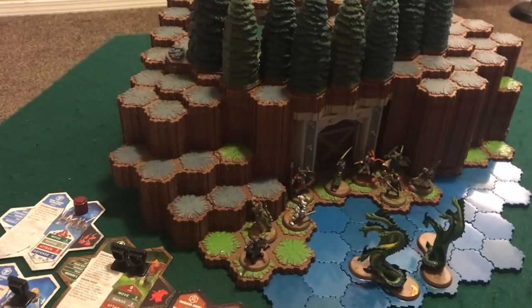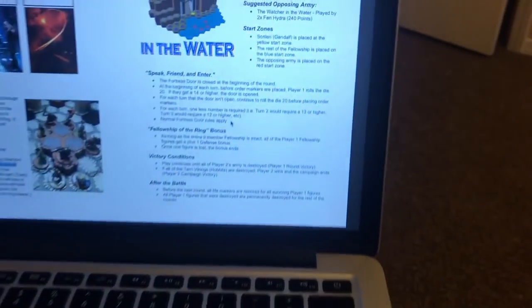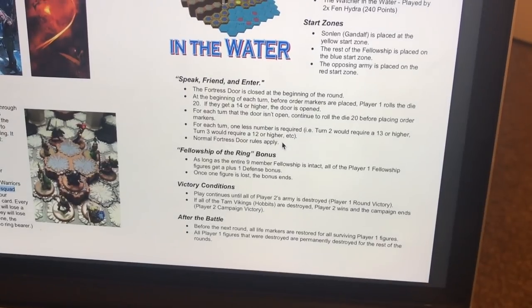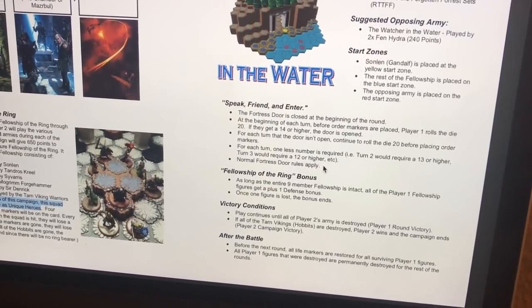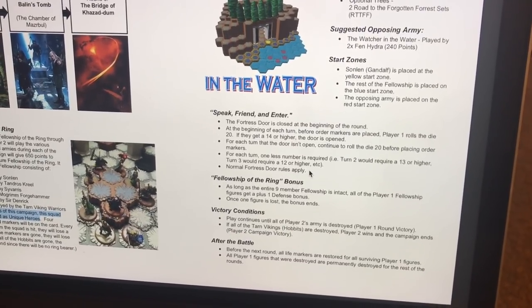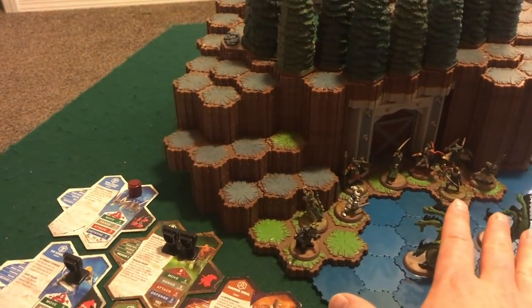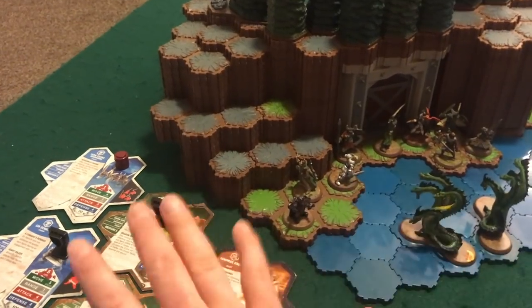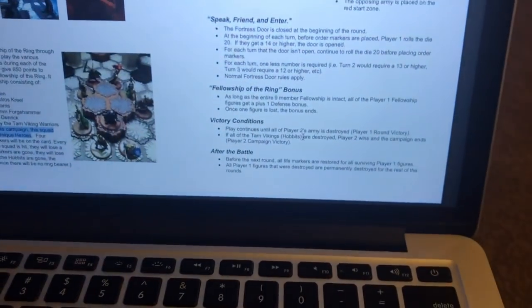The fortress door is closed at the beginning, and before order markers are placed I roll the d20 — on a 14 or higher the door unlocks and opens. Every consecutive failed roll gives plus one to the die roll, making it easier. The Fellowship gets plus one to their defense if all members are still alive; losing one removes that buff. Victory condition: I have to kill the Watcher, which consists of two Hydras for Lady Heroescape. She has to either take out all the Hobbits or destroy the whole Fellowship.